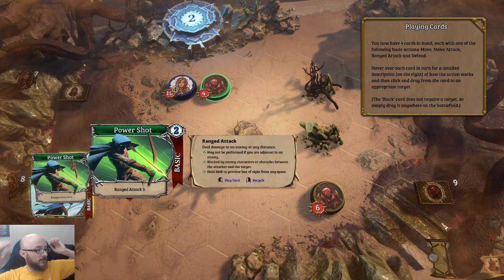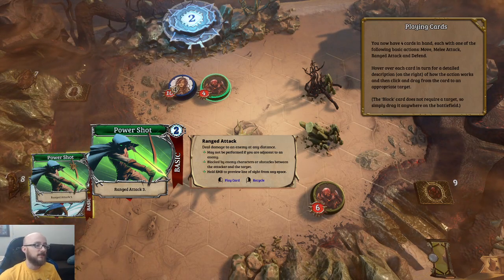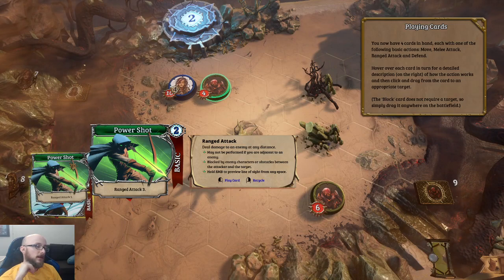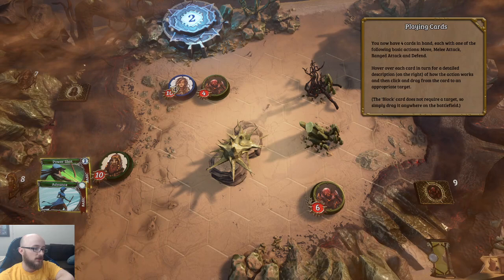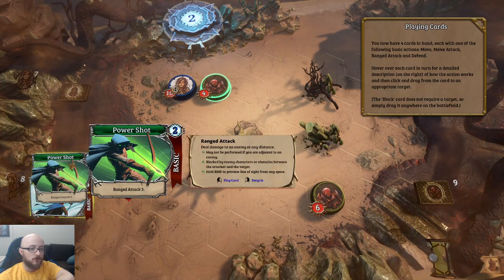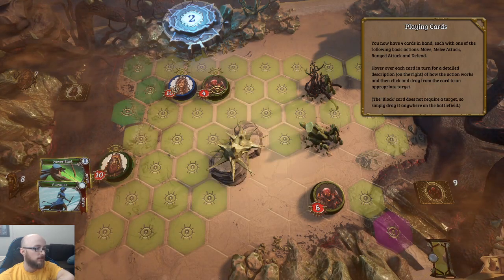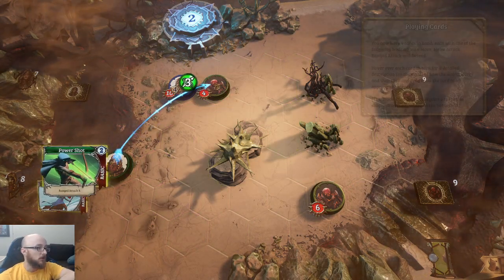Range attack — deals damage to an enemy at any distance. Any distance is a big distance. May not be performed if you're adjacent to an enemy. Blocked by enemy characters and obstacles between the attacker and the target — that's probably why I couldn't do that attack. Hold right mouse button to preview line of sight to any space.